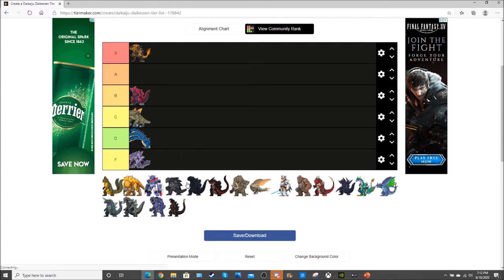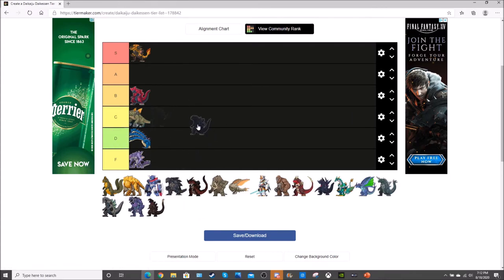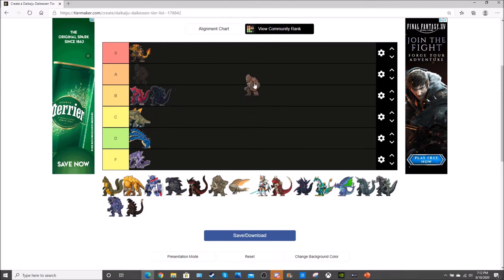Now we're getting into the licensed characters, starting with the King of the Monsters himself — Godzilla 2019. He will be right beside Nagariya in B tier. His beam doesn't do anything special but has a little more damage than Nagariya's. His light and heavy aren't as spammable as Nagariya's, though his heavy is a little better and his light is a little worse, so they kind of even each other out.